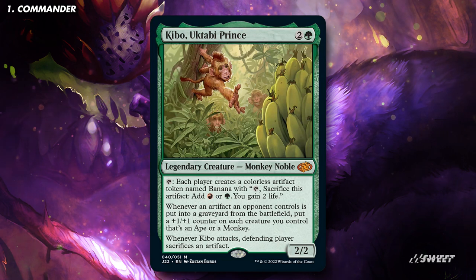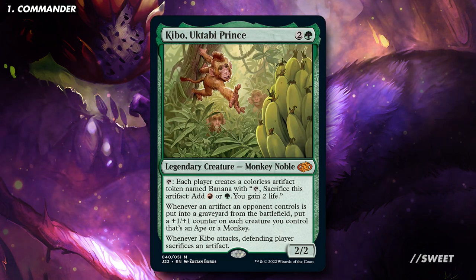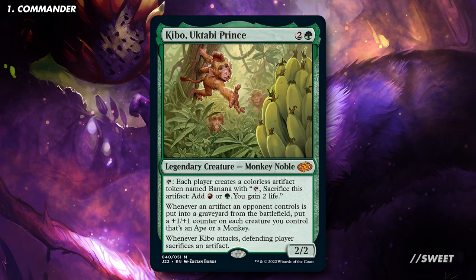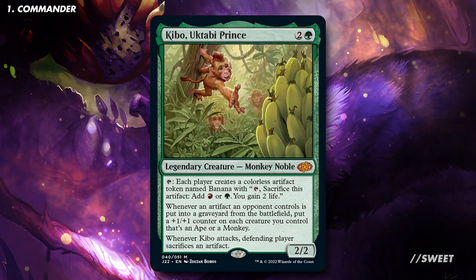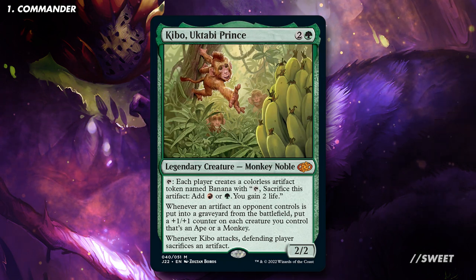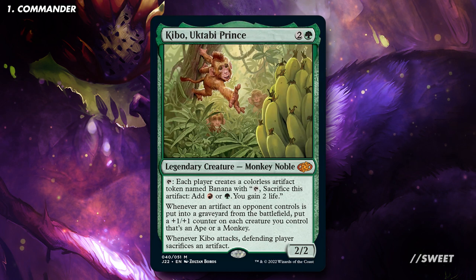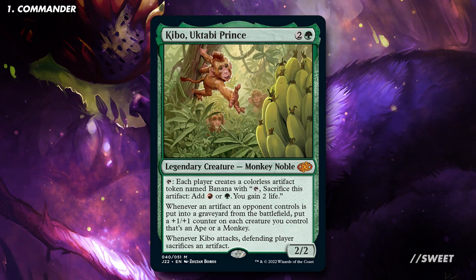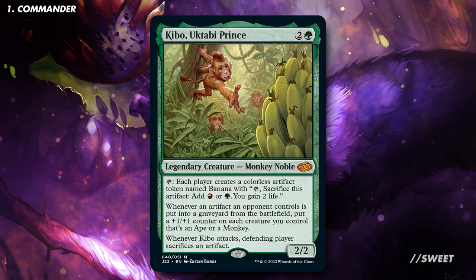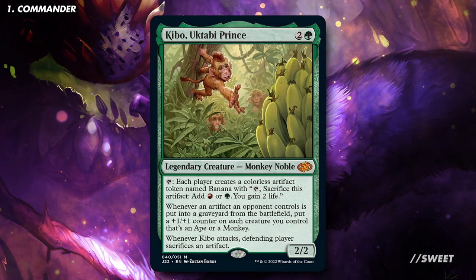Kibo is two and a green for a 2/2 legendary creature Monkey Noble. It has tap and each player creates a colourless artifact token named Banana. The banana has tap, sacrifice this artifact to add red or green, and you gain two life. Kibo also has: whenever an artifact an opponent controls is put into a graveyard from the battlefield, put a +1/+1 counter on each creature you control that is an ape or a monkey. And then finally, whenever Kibo attacks, the defending player sacrifices an artifact.